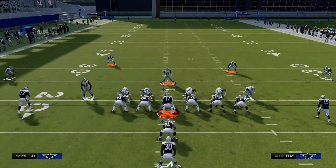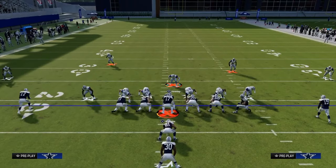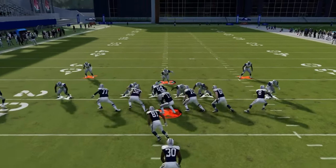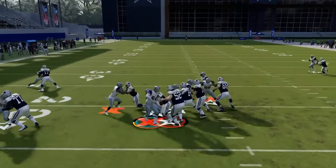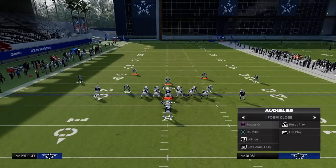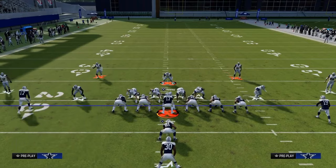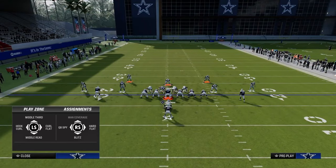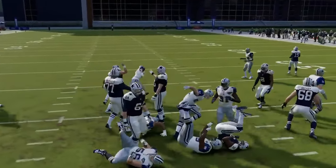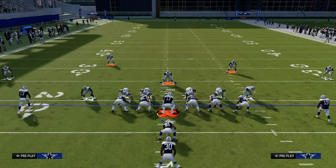We talked about stretch and Power O. For 95 mic out of I-form, just click the right joystick in as you're running down — that one is going to be pretty muddy and very difficult to get going. The best run really is the Power O. It's a pretty easy shoot, and there are so many sheds that are going to happen. You just have to make sure they can't get outside before the sheds happen.